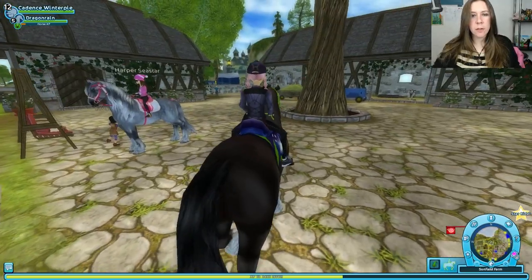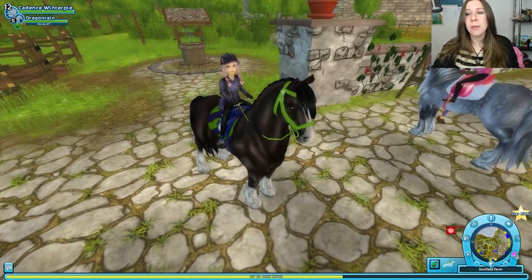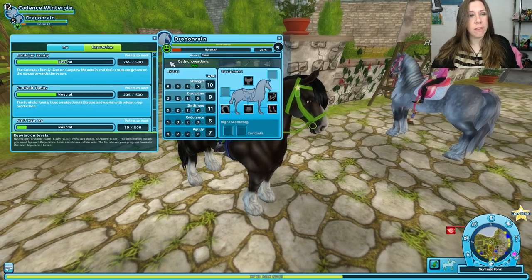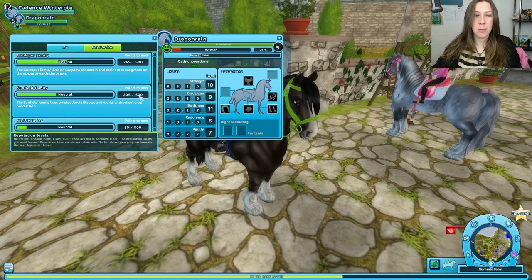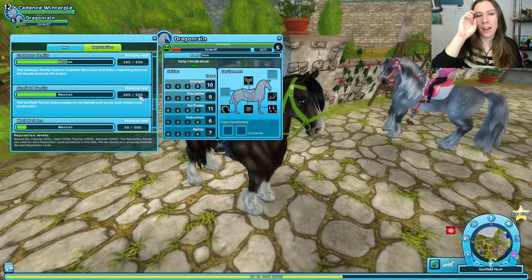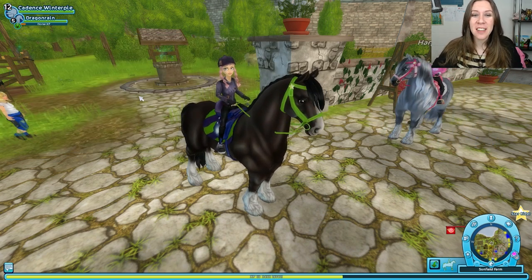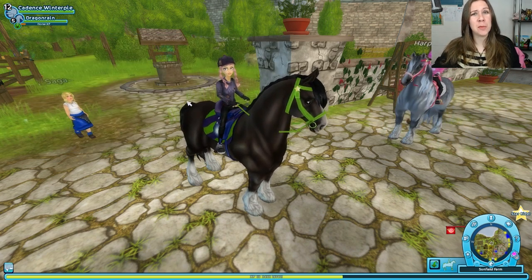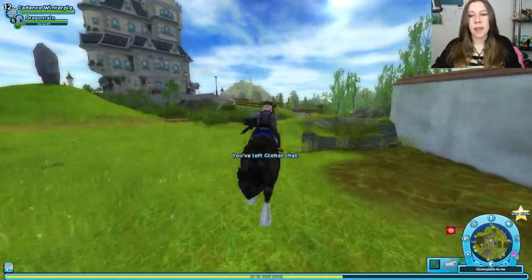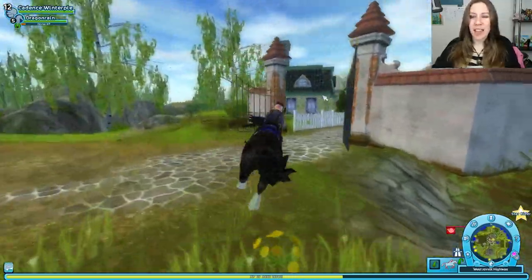I'm here at Sunfield Farm because there's also supposed to be a new kitten shop to buy new kittens. However, you need to have a very high reputation with the Sunfield family — you need 1,500 to have the shop unlocked, and I'm at 2.05. So no new kittens for me. Hopefully sometime soon. Good news is that our vest should be done from Donald, so we can pick that up. Yay!